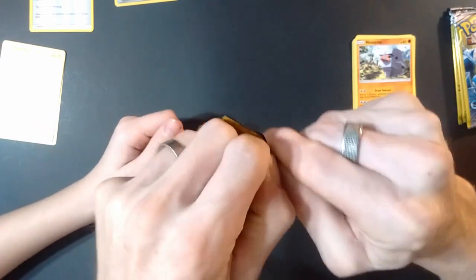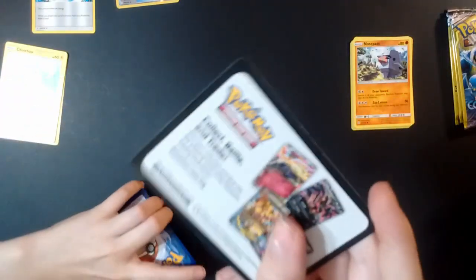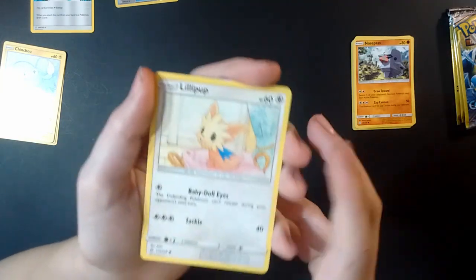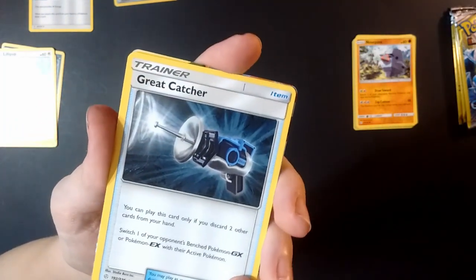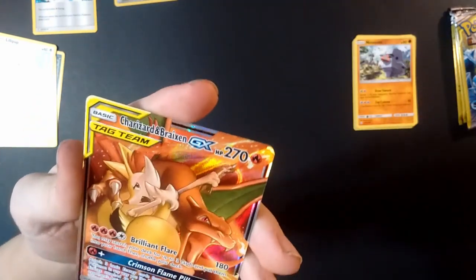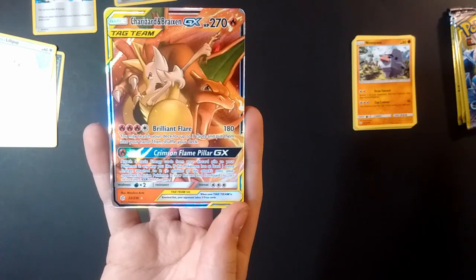Sometimes you just need a good pull, but be careful — there's only three cards so you don't want to wreck them. Here's your ad card just in case you guys needed one today. To start this off we have a little pup — very cute, you like your dogs! We've got a Great Catcher... oh, I see something — no way! Oh my god — NO WAY — Charizard! Charizard and Braixen GX tag team! Wow, that is GOOD!